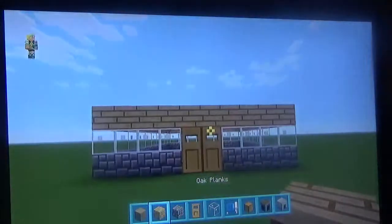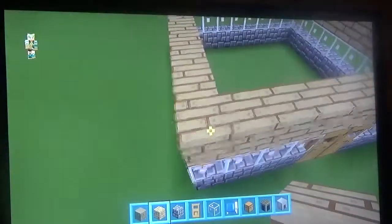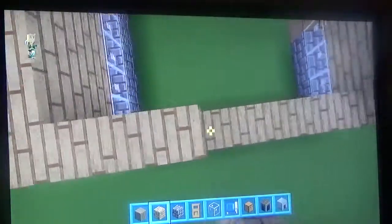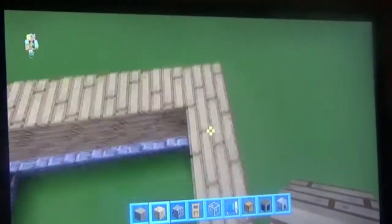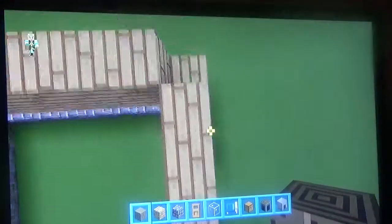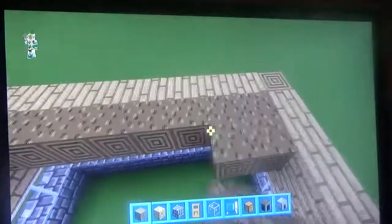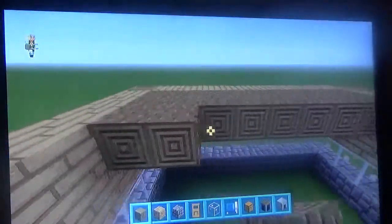And then you want to place your wooden door — or whatever door you've got — in the position of your house. Pause this if necessary. Now you want to do one more line of oak planks on top of the one you've just done. This is going to be like a village house. On the corners, you want to mine away the top corners like this, and put your oak wood in. Then just fill the whole top of your house in with oak wood.